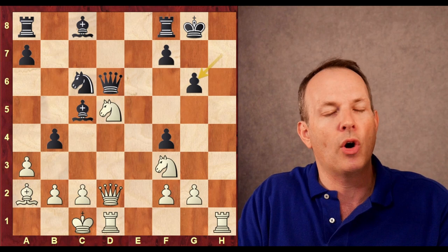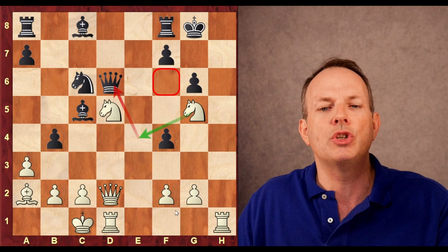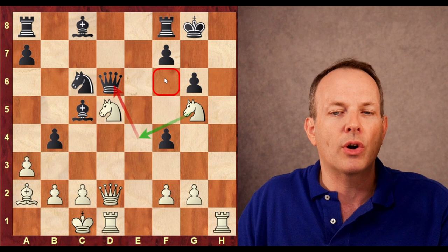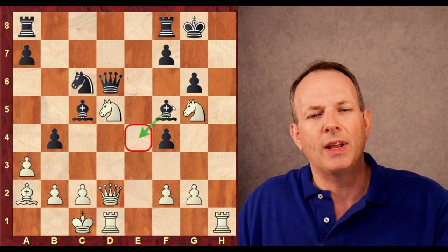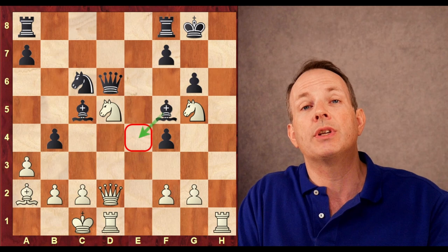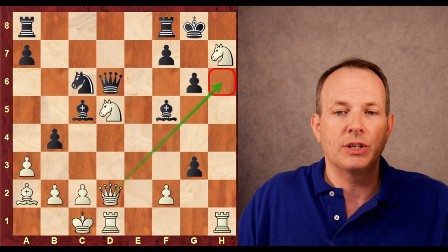Now knight to g5. Another idea was rook to h4 — you bring the other rook and double on the h-file, also strong. But the idea behind knight to g5 is to play this knight back to e4. It hits the queen, and both knights are aiming at the f6 square. A knight on f6, if protected, would be an unbelievable tool for white. So knight to e4 is the threat. Jeffrey Zhang plays bishop to f5 to keep that knight out of e4. So Magnus decides to get to f6 through a different route — he plays knight to h7, so that the knight can go to f6. Another possibility was g4, and if he takes, then knight to h7 and the queen could go to h6.